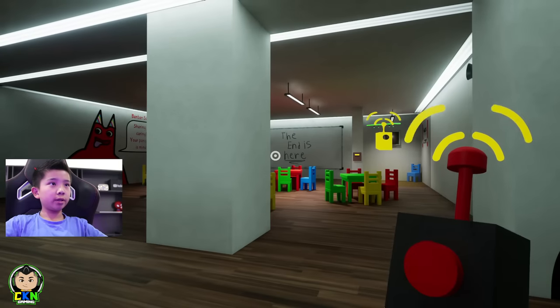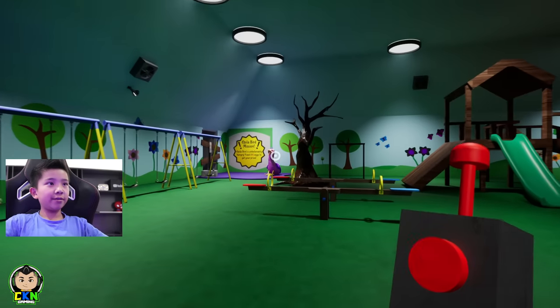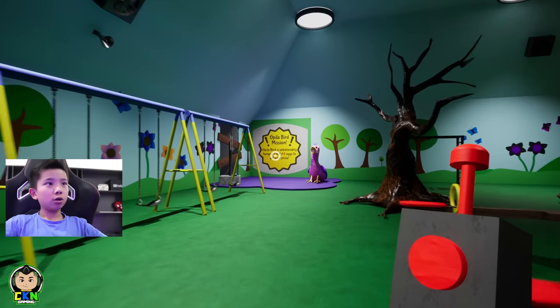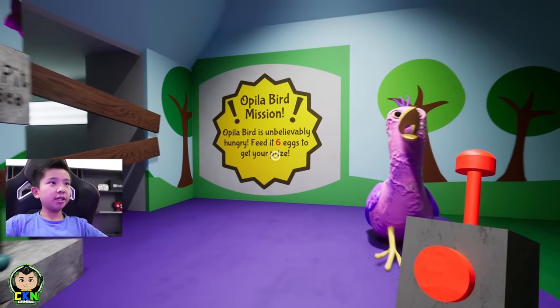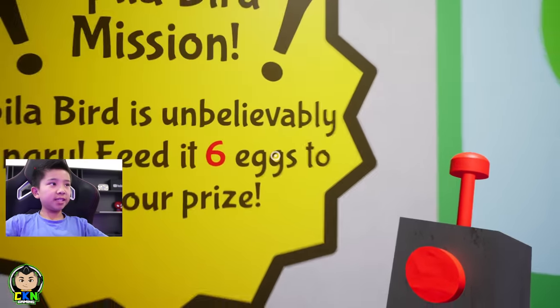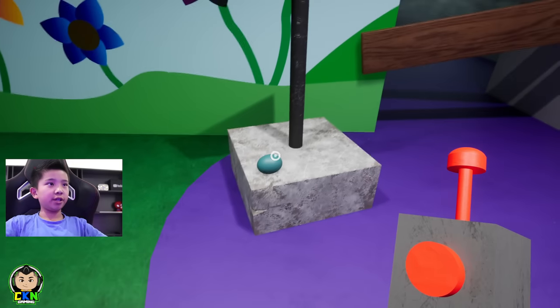Make the drone come to me. Okay, so you're just in like a little play area. You see this bird over here — it's a bird mission. She needs six eggs and you'll get a prize. So you've got to feed six eggs in there and go around finding them.